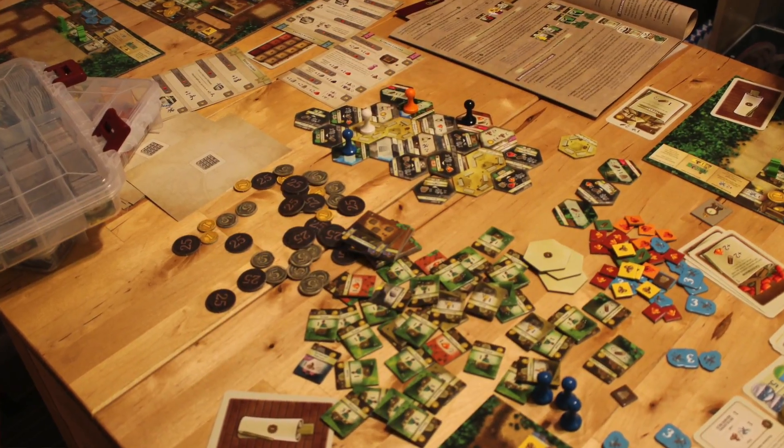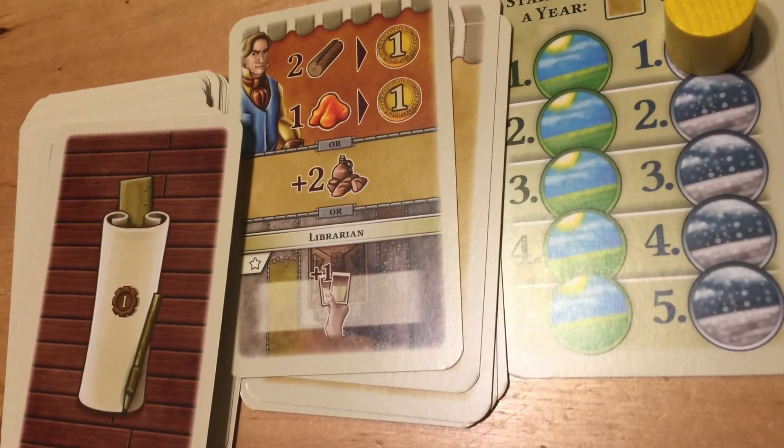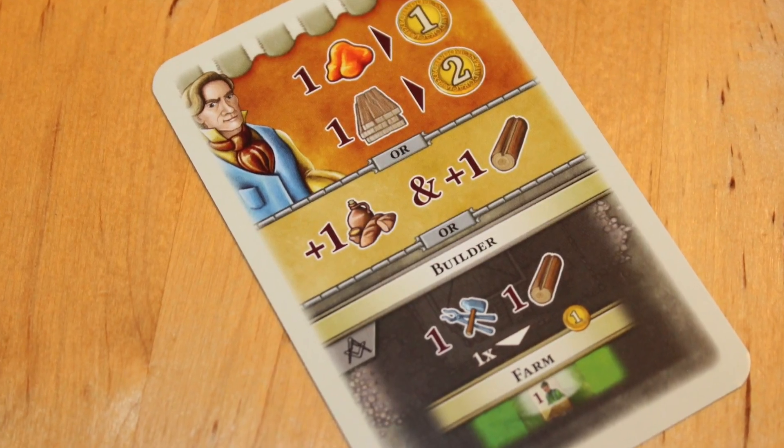There is a lot more going on in this game. This is a heavy box — you pick it up and you know it's a game because it's physically heavy. It's also heavy in content. There's a ton of components: building tiles, hex tiles, a ton of cards, different kinds of cards across the different eras — a lot of stuff to keep track of.